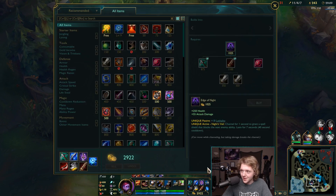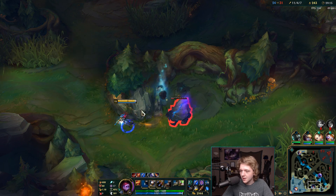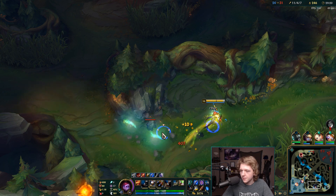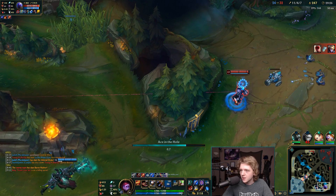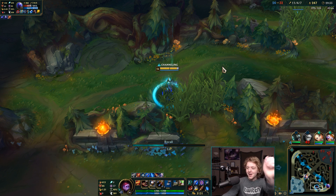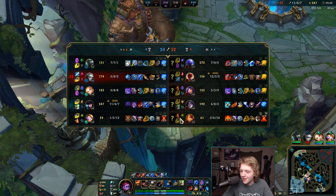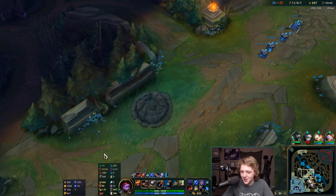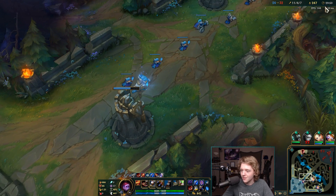That just killed Kaisa from like half health — oh my god. We still got the dragon which is really good because it was Infernal, but we 100% could have stopped that Baron. Big my bad. Once I get level 16 that's going to be really good for me. 750 damage, 30-second cooldown on the ult at level 16. Boom — oh my god, 1200 damage on that and I haven't even backed. 1500 damage on this ultimate! In 10 seconds I get my next Gathering Storm tick — so 466 AD, up to 482. Not bad.